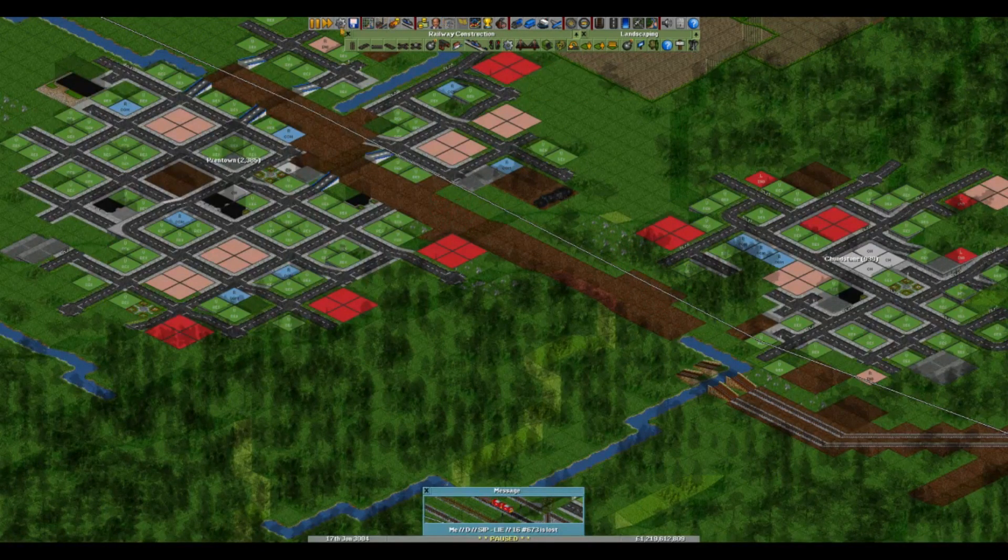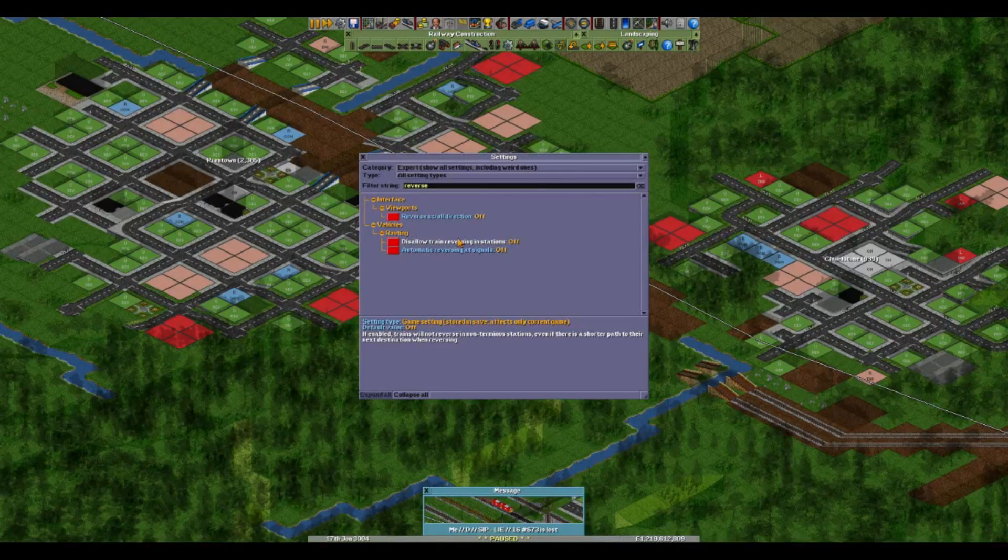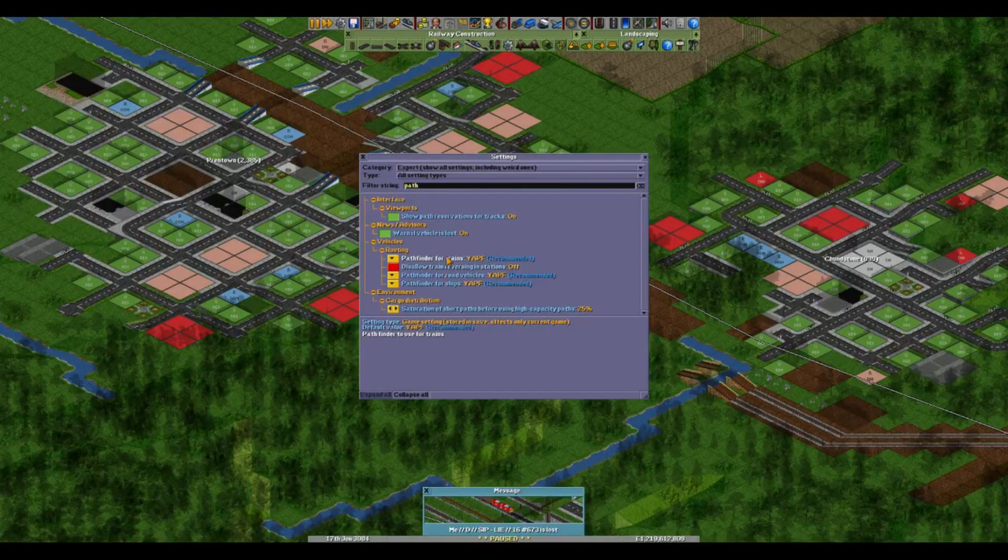I'll show you on screen right now. There's an option: 'Disallow train reversing in stations' - that's currently switched off. It says if enabled, trains will not reverse in non-terminus stations even if there is a shorter path to their next destination while reversing. I've got that switched off, so trains should be able to reverse in stations. Pathfinding for trains is YAPF, which is the recommended one, or there's NPF - I don't actually know what that is.